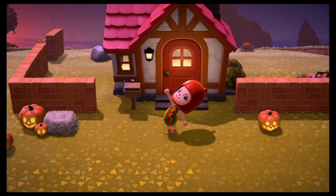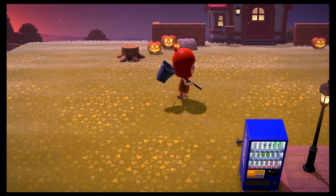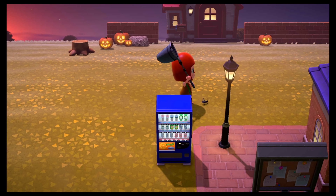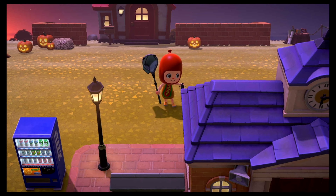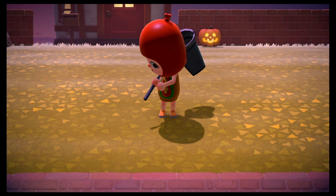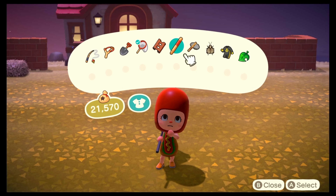So what we're going to do is open up our items menu and we're going to select our net. Then we're going to try to catch a bug. I'm not the best at catching bugs, so it does take me a couple of tries. And now that we've caught our lovely bell cricket,